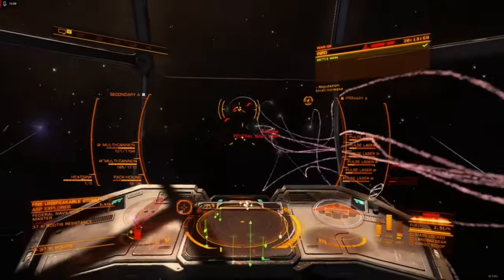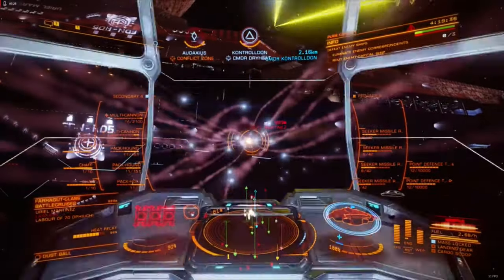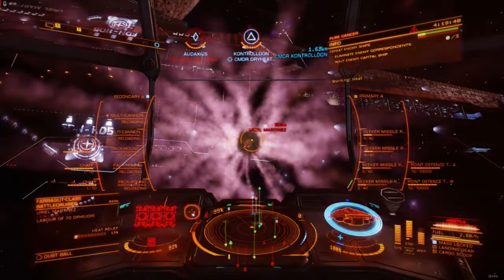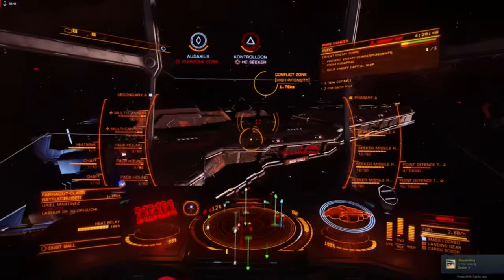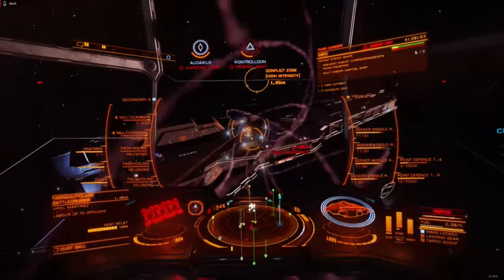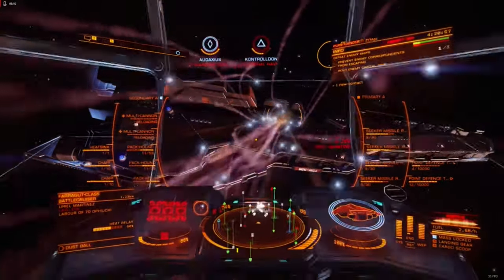Overload munitions convert part of the missile's damage to thermal, making the Packhounds more effective against PvE shields. In PvP, overload munitions often have little effect, since most builds will emphasize thermal resistance, often to a greater degree than explosive resistances, which results in a net decrease to effective damage.